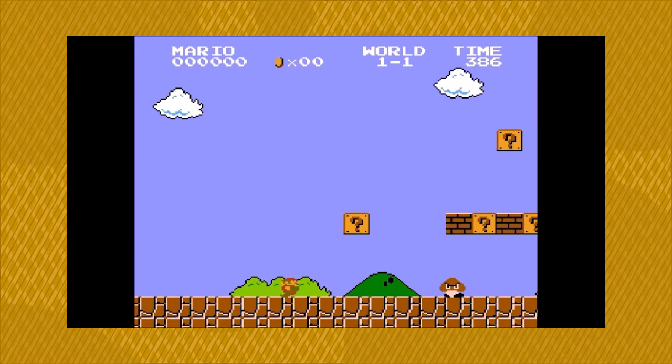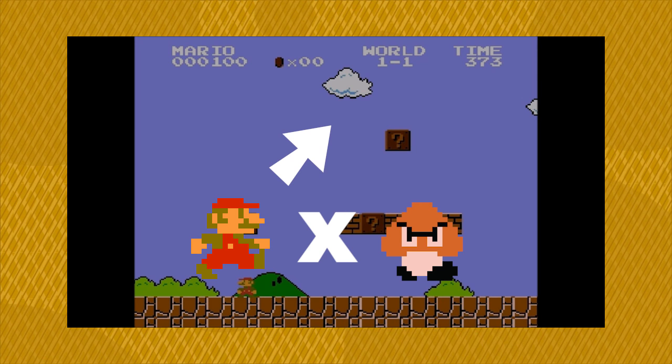The Goomba also serves a very important role in teaching the player how to jump. The player cannot pass the Goomba without jumping, ensuring that they have to use this key ability.